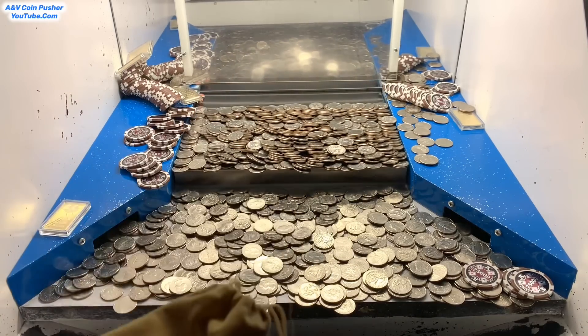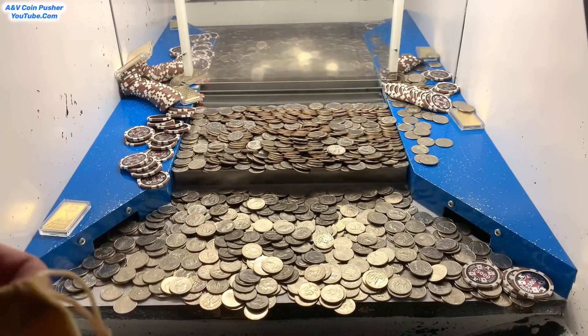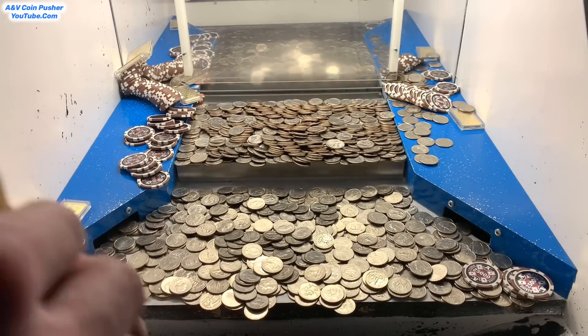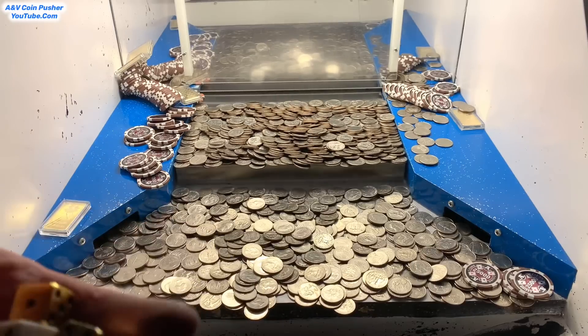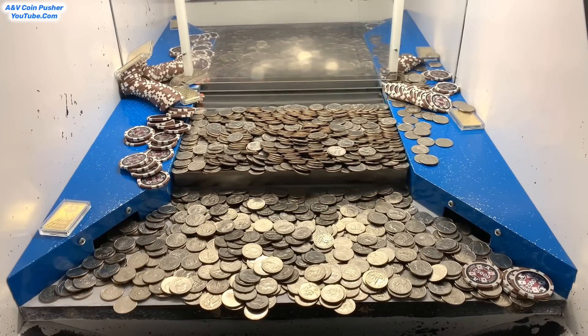Alrighty, I'm back with the loot chute all cleared out. Let's go ahead and open up these mystery bags — starting with the gold mystery bag. Feels like it's loaded up pretty well. Oh my goodness, wow — check this out: we got $30,000 in $10,000 chips, three more gold dice, and another white die. That is absolutely phenomenal.